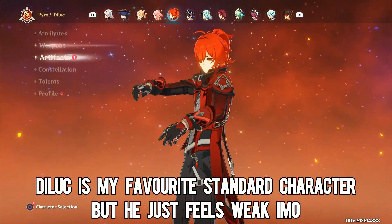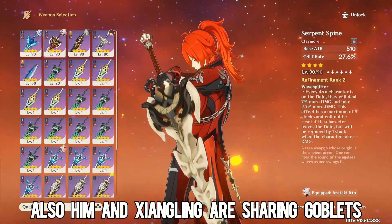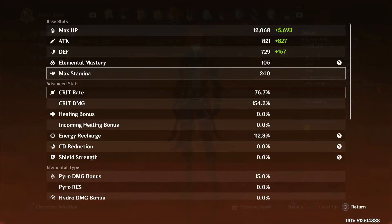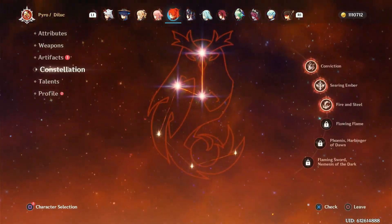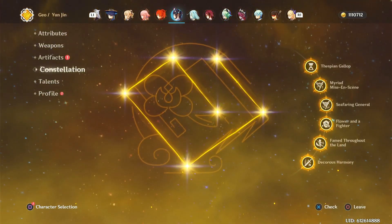Diluc. I managed to lose 50-50 like three times to him — not four, because I remember once I got him on Standard. I'd say his stats are okay. I also used Serpent Spine on him, but I haven't really invested too much into him to be noteworthy, honestly.